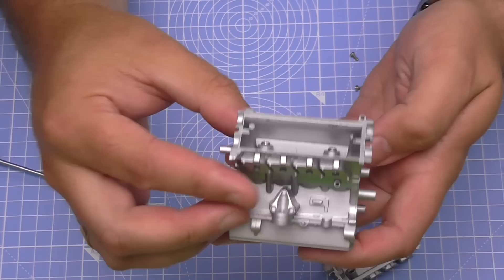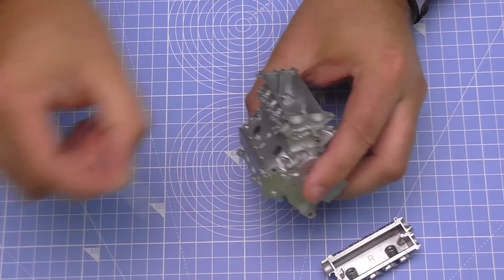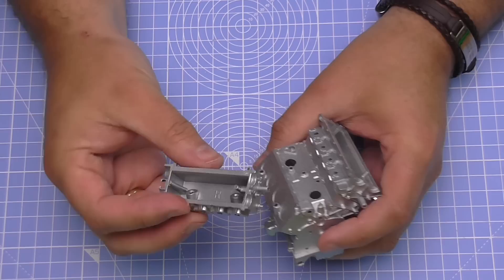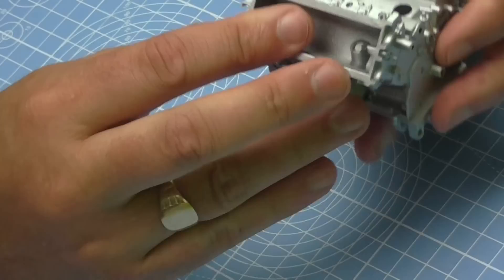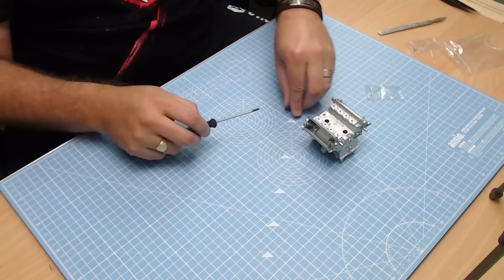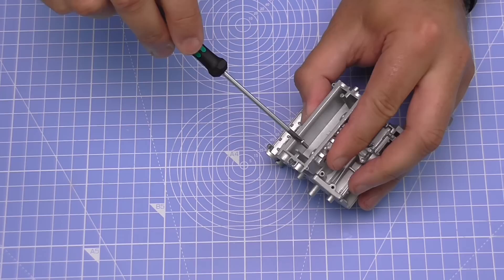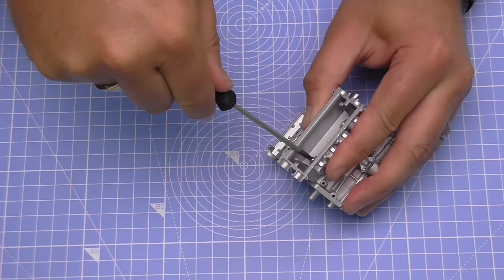Now let's do the other side. I'm dropping some oil into these screw holes here — just a general-purpose 3-in-1 oil — because I want these to slip in a little easier. Making sure we put this in the right way. Looking good. Now trying to get these last screws into the holes at an angle again. I have to say the PHO screwdriver is perfect for this. You just need to sort of bend the screw a little to start it up so that it's actually getting the thread properly in there.